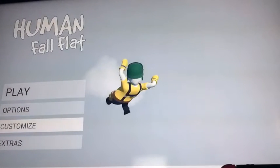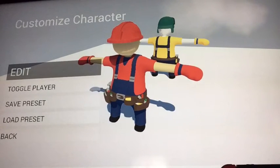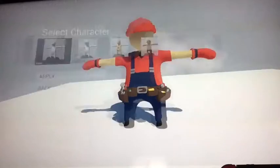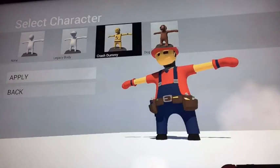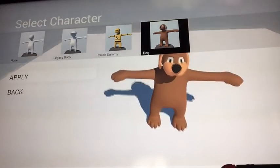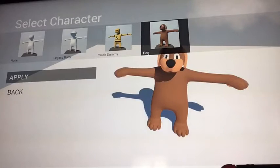I first want to customize my character before I start playing online because my character is pretty boring right now. Oh, this one's like Mario — did I already make this? Oh that's pretty cool, but I want to make a new one. They added new ones! There's a crash dummy and a dog. Oh my god, look at the dog! That's so cute. I want to be the dog!